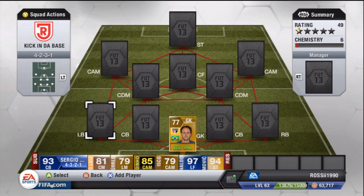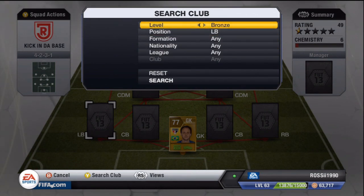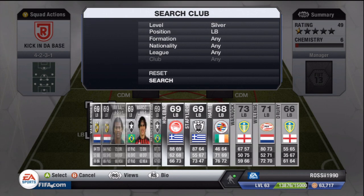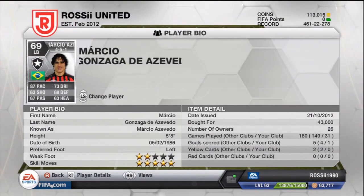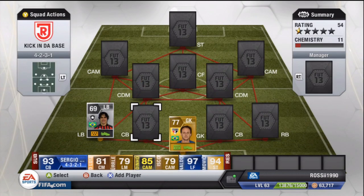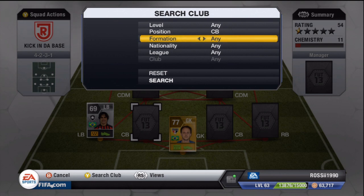Moving on to our left back, who isn't actually in the right formation but still gets nine chemistry because I use him in my Diamond Effect series. We've got him in that formation, but he still gets nine chem. Five-star skill left back — very good, solid left back, does the job for you in the defensive role as well. We're going to move back into the 4-2-3-1 formation; everyone else is in formation.